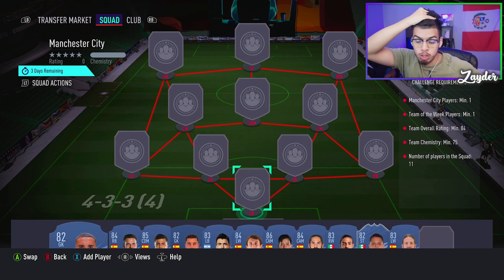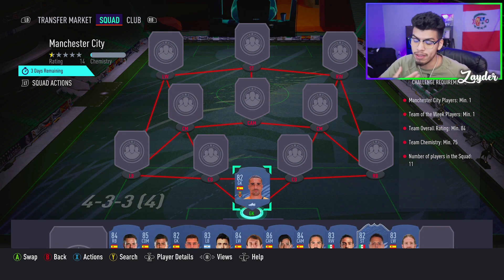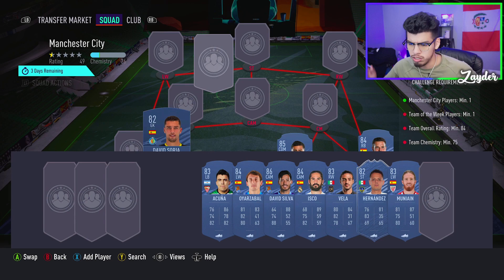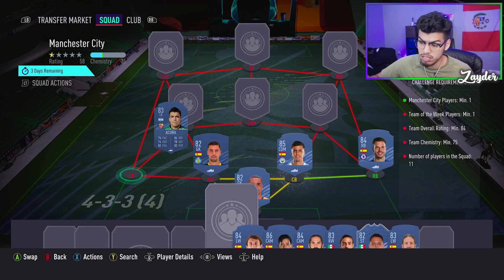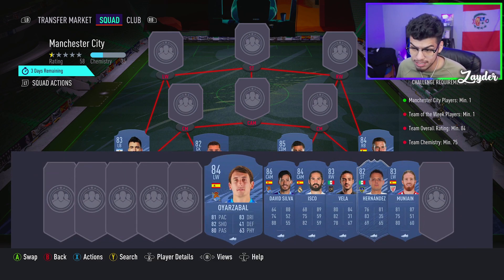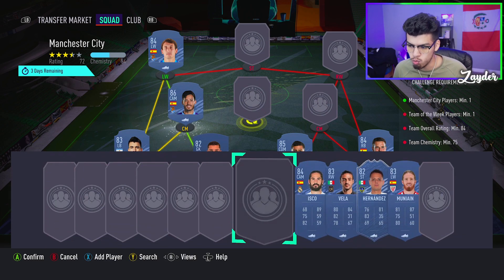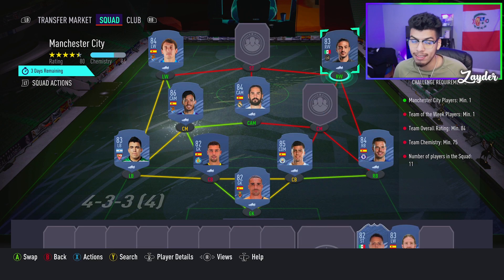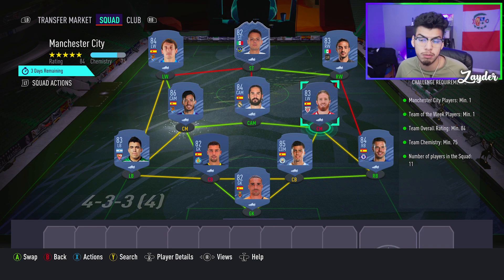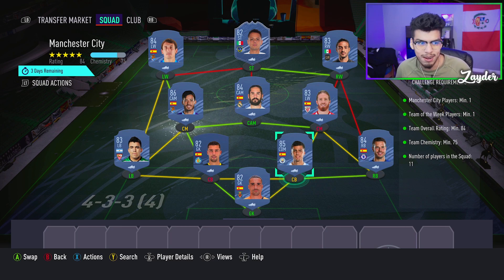For the Manchester City squad we'll start with Rodri as our one City player, David Soria in goal, and Acuña at left back. Going mostly La Liga: Oyarzabal at left wing, David Silva, Isco in midfield, Carlos Vela at right wing. That gets us a strong link to inform Javier Hernández from this week's Team of the Week, and Muniain at center mid. No position modifiers or loyalty needed — exactly 75 chemistry.